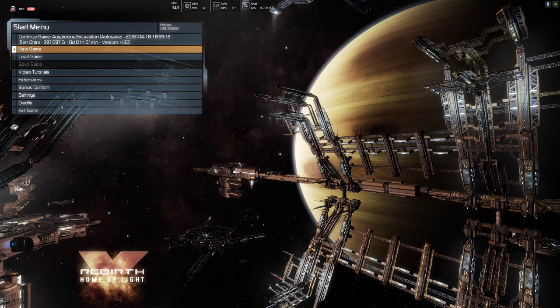Welcome back to another episode of Space Games and Space Beer with me, NPC. We are continuing our playthrough of X-Rebirth, going into our second section. This is a nice little fun space sim from Egosoft Games. It is one of my favorites and I'm excited to show you more of it. Today we are drinking the Phaser Hazy IPA from Ecliptic Brewing.